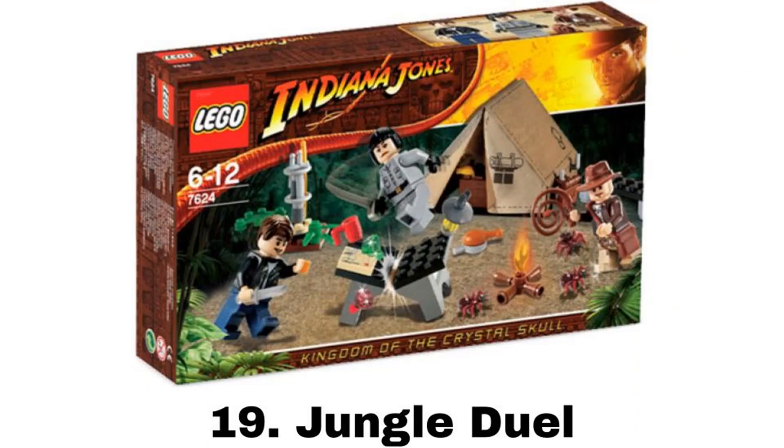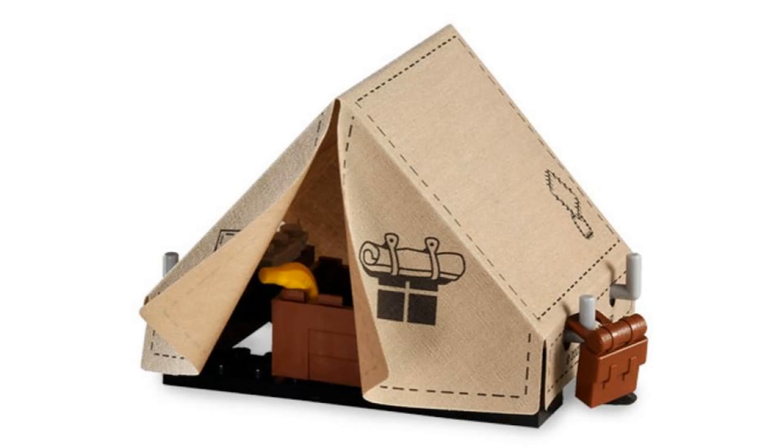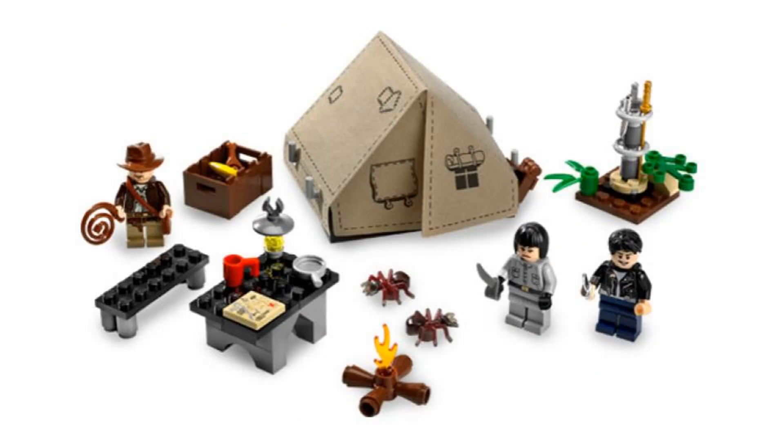Number 19 is Jungle Duel. It comes with three minifigures: the classic Indiana Jones, Mutt Williams, and Arena Spalco. The main build is a simple tent. I don't love the big fabric pieces like this, but it does work well. It also comes with a table that can break in half, which is a really cool feature, a sword stand that can spin around, a crate, and a little campfire. It's an alright small set, but nothing too special.